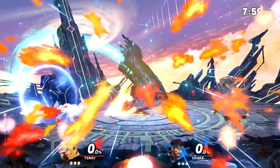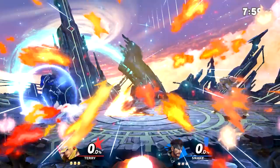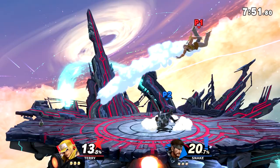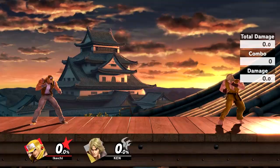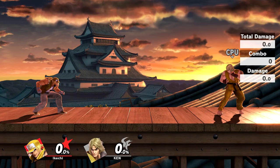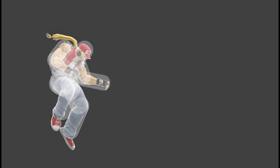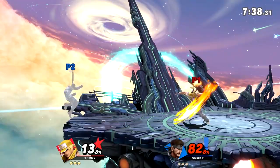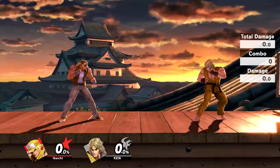Next up we have Power Wave. This projectile slides across the entire stage while sticking to the ground, forcing your opponent to pick an option. Power Wave has two variations: the light variation is a slow-traveling wave and the heavy variation is fast-traveling. As a Terry player you'll need to mix between light and heavy to throw off your opponent's timing. Lastly, the aerial variation does a burst of flames in front of Terry with pretty good knockback — great as an edgeguard tool since it sends your opponent to a really weird angle.